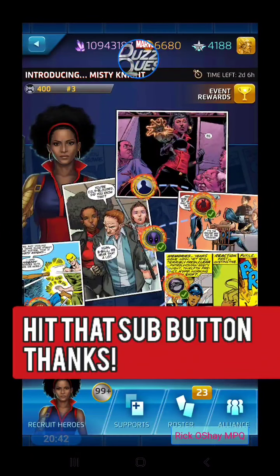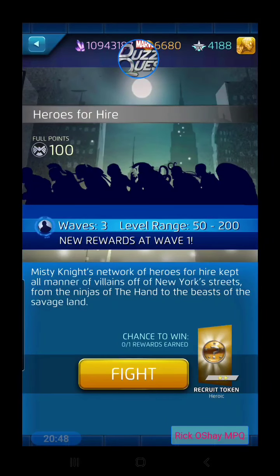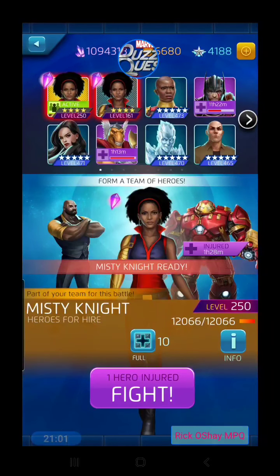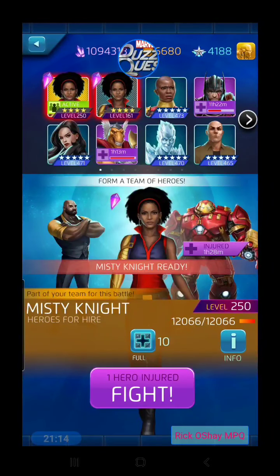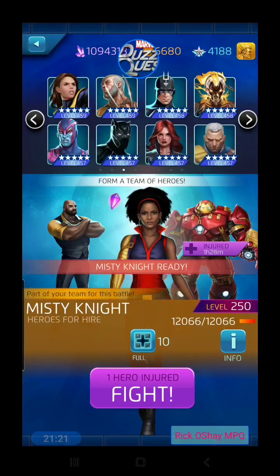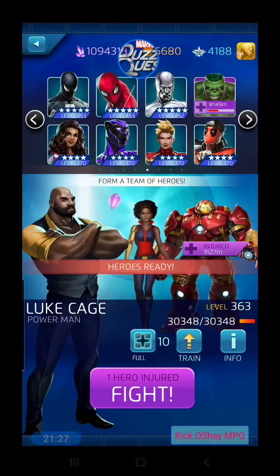This next one is called Heroes for Hire. Misty Knight's network of heroes kept all manner of villains off New York streets, from the ninjas of the Hand to the beasts of the Savage Land. This one is wide open to any use from your roster. Since that's the case, let's grab some tile fortification characters that can really help Misty excel.